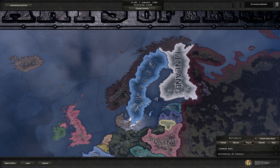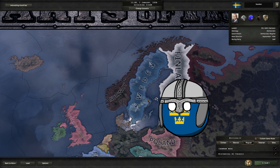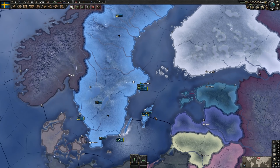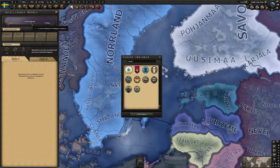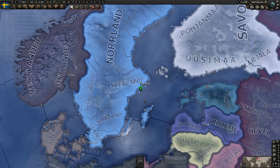Now we can do this as any of the four Nordic countries. Let's start out with Sweden, arguably the strongest of the Nordics. Put it on Iron Man, historical focuses on, and start the game. Now, before we do anything, we're going to create an intelligence agency. Much will hinge on this intelligence agency, so we'll start with it right away.